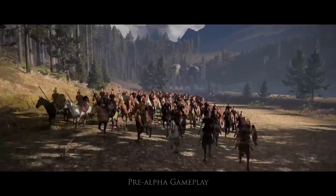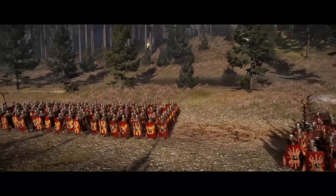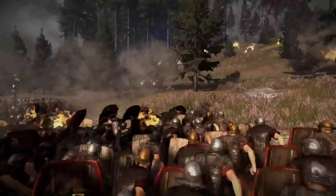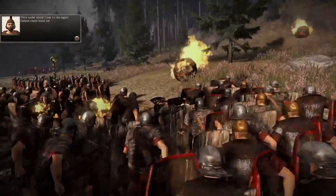Welcome to the Battle of Teutoburg Forest. This is one of the historical battles in Rome 2, set in 9 AD. This is where the Romans come in for a bit of a shock at the hands of the barbarian warriors of Germania. I'll be playing as the Romans, trying desperately to shepherd my men through one of history's most amazing ambushes.